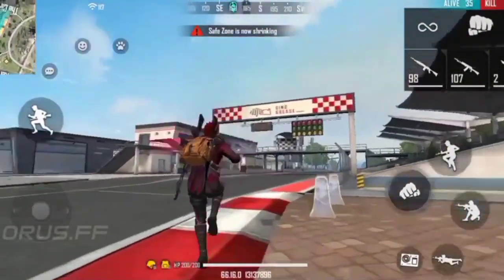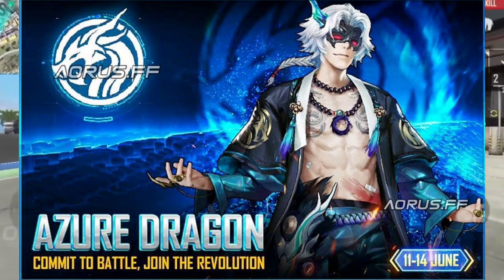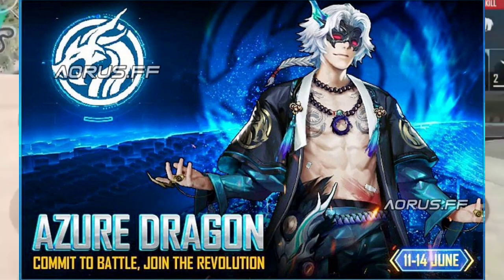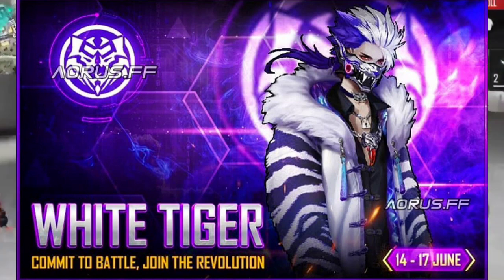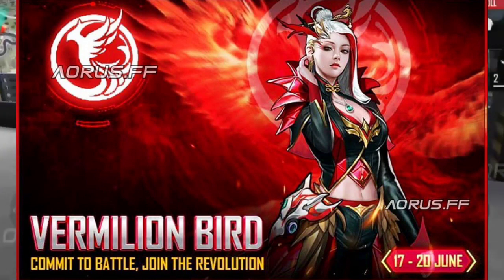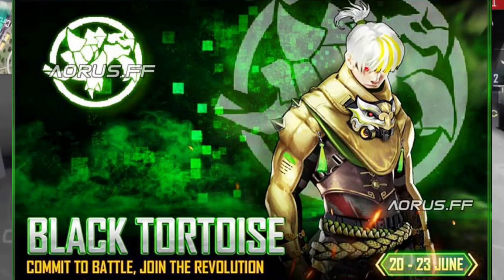The next update is the Vampire theme. There are some bundles that have been mentioned that we can get. These bundles are available from around 4 to 20 June — including a female bundle of the same type.